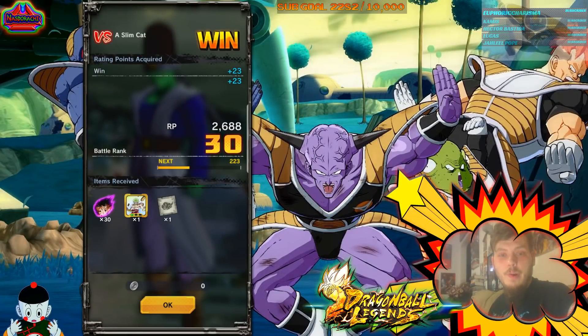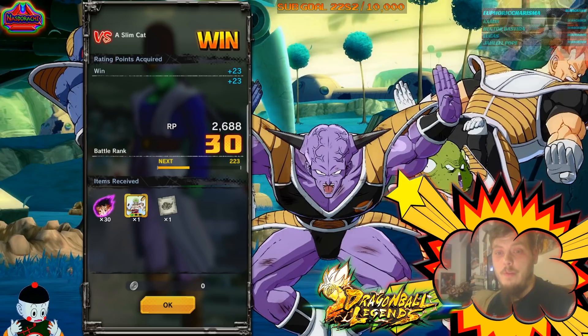What is going on everybody, Nazdarachi coming back at you today with another video for Dragon Ball Legends. I do apologize if my eyes look super red — I have poison ivy all over my face and like an idiot I rubbed my eyes. That's why I look like I'm stoned out of my mind right now, but I'll be getting that checked out by medical people later.